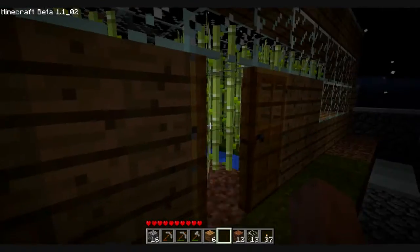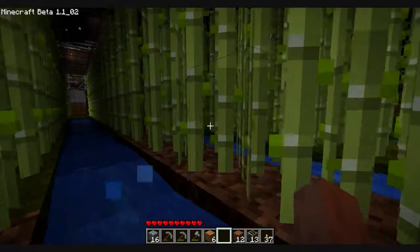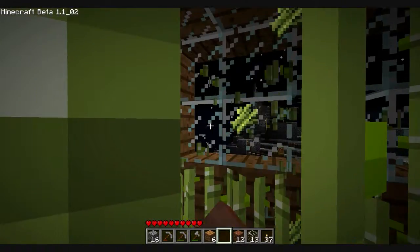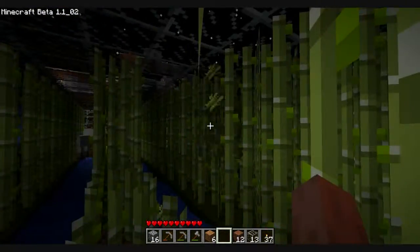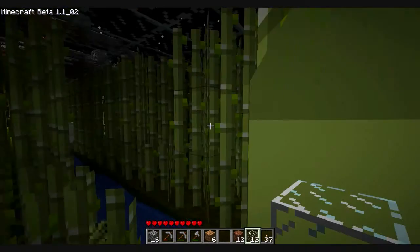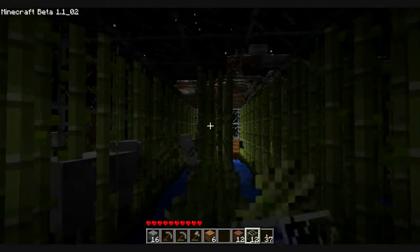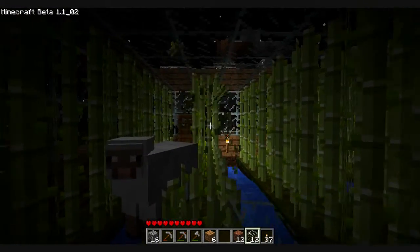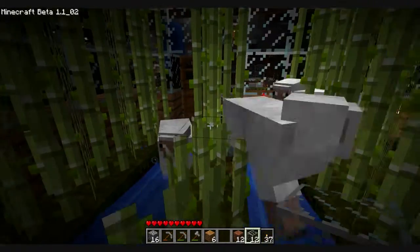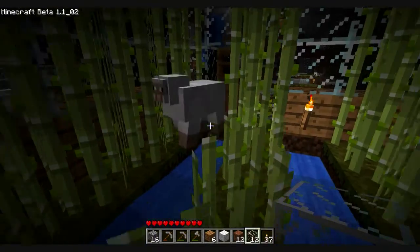Alright, here's my reed greenhouse — like, tons of reeds. And I can't see a damn thing. Oh, I just broke a window. Whatever. I guess you shouldn't punch around windows — it's very, very dangerous. What the hell are all these sheep doing in here? Did I tell you you could be in here, sheep? Do you want some of that? Well, it's too late, cause you already got some.